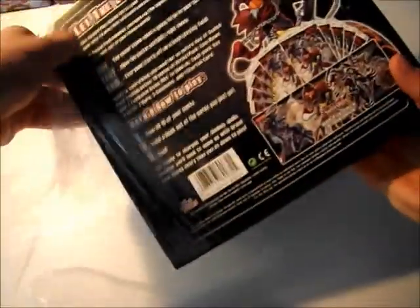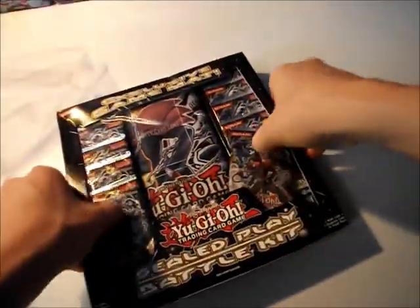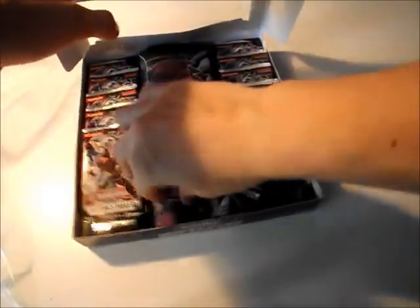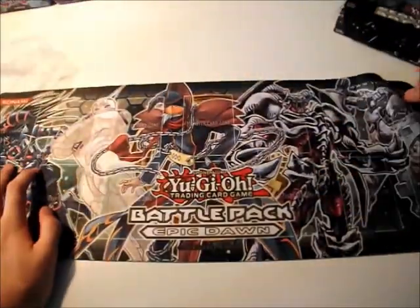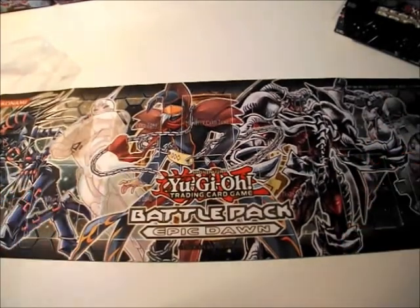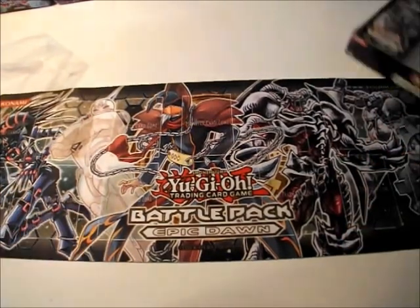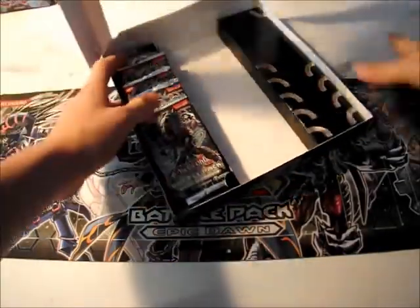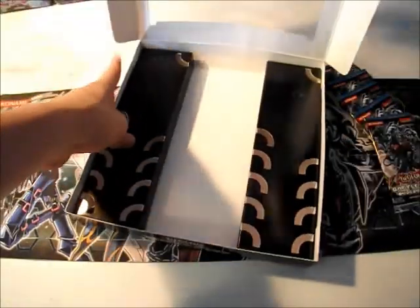Box number one? Yeah, I have two so I'll do a separate opening for the other one. This is a Battle Pack Epic Dawn with a mat, so now I'll have a mat for the background. A real rubber mat too. Yeah, it smells like the crappy ones. Okay, so first I'll start with the mat. And you take out all 10 parts — they're super glued together.